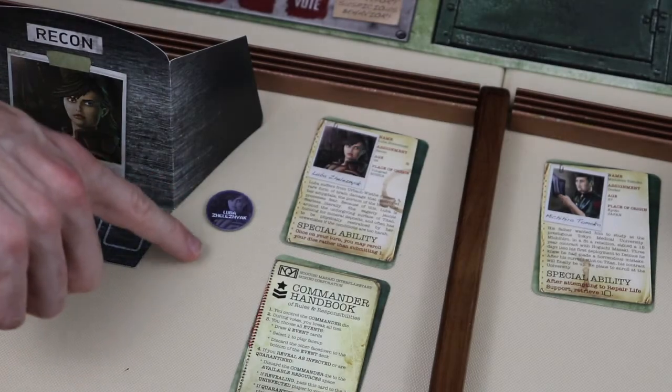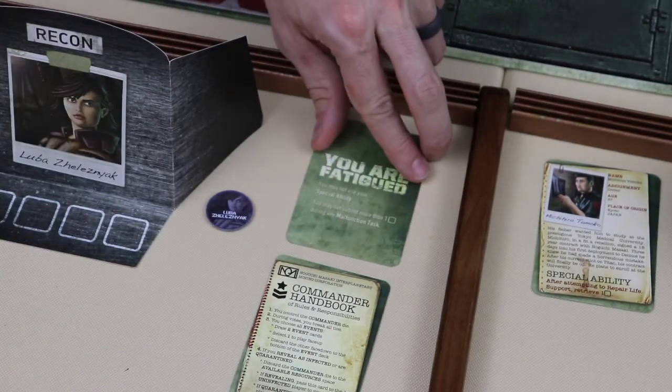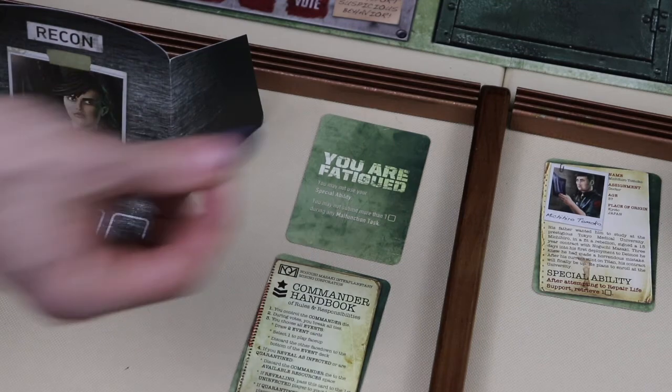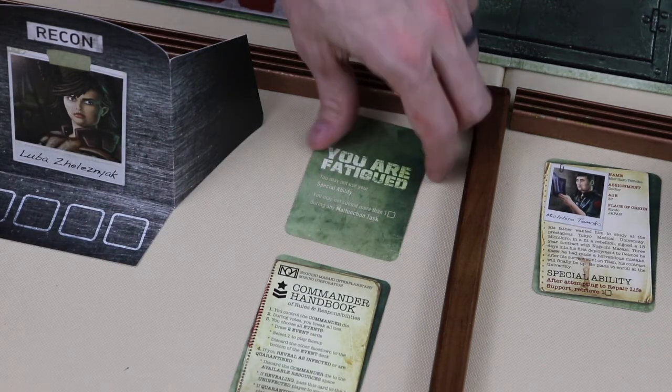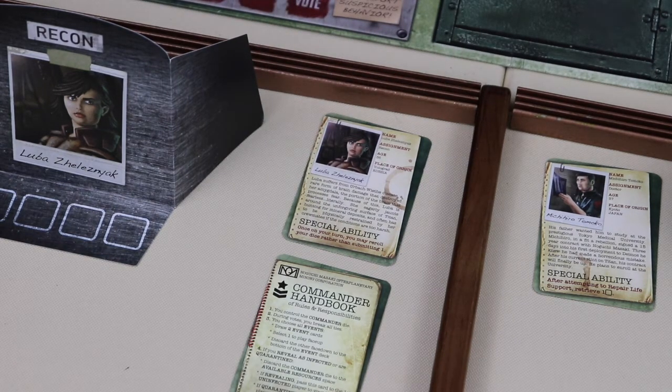If a character's fatigue token is drawn, you turn over their character card, losing their special ability. In addition, they can only submit one die during a malfunction. If a character's fatigue token is removed due to a successful life support repair, turn their character card back over, gaining access to their special ability again. Once a character's fatigue token is removed, they can again submit multiple dice for a malfunction.